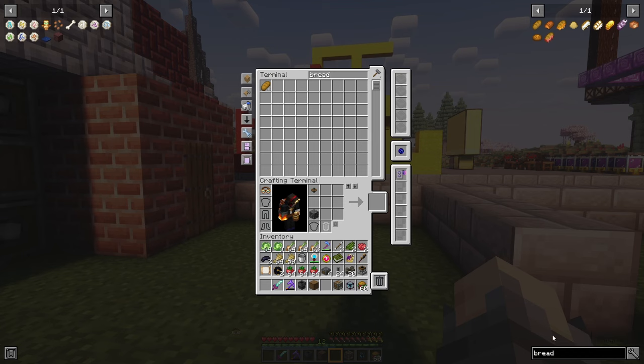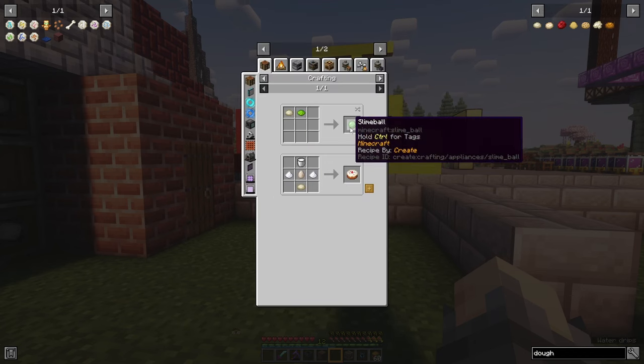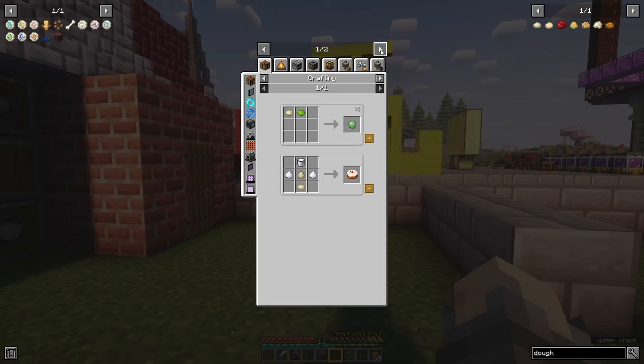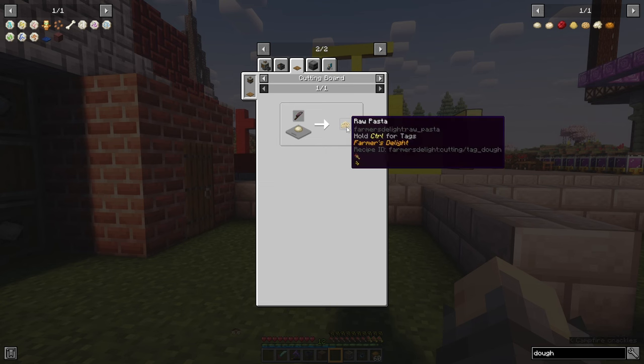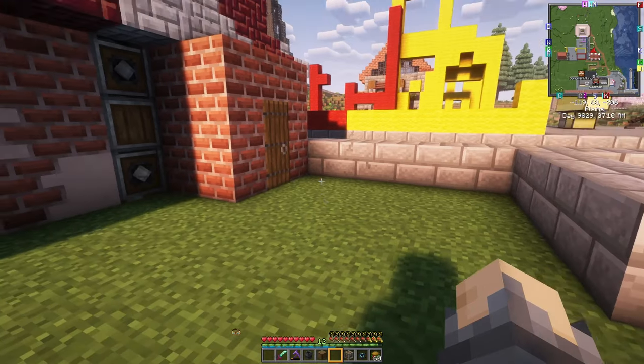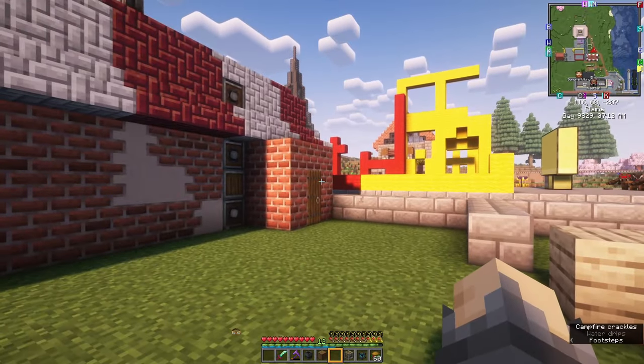Another cool thing that we get from dough is slime balls. So we can make slime from dough and maybe we'll make some slime balls in this factory as well. Finally, on a cutting board we can get raw pasta. Since we're going to have restaurants nearby, I think we make a dough and pasta factory — bread and raw pasta factory — right here. That'll be useful for the other restaurants we have going in the area.